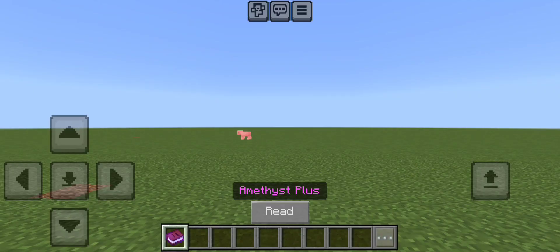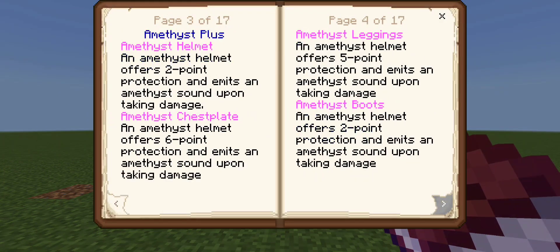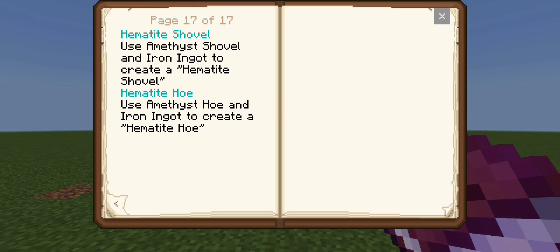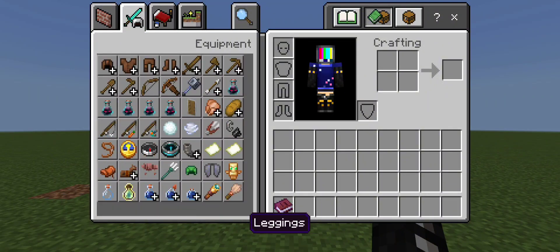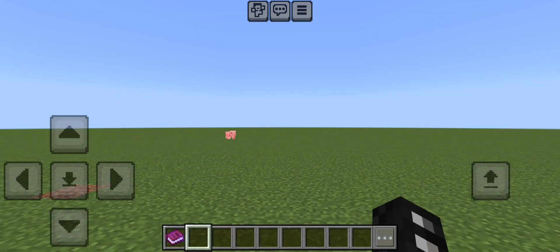The first thing that you might notice is that you have a book called Amethyst Plus, and when you read it, it gives you all of the armors and all of the ways to craft everything in your inventory, so it's readily available for you. And if you go into your inventory and look at everything, you'll notice that you have all of the armors and all of the tools as well.